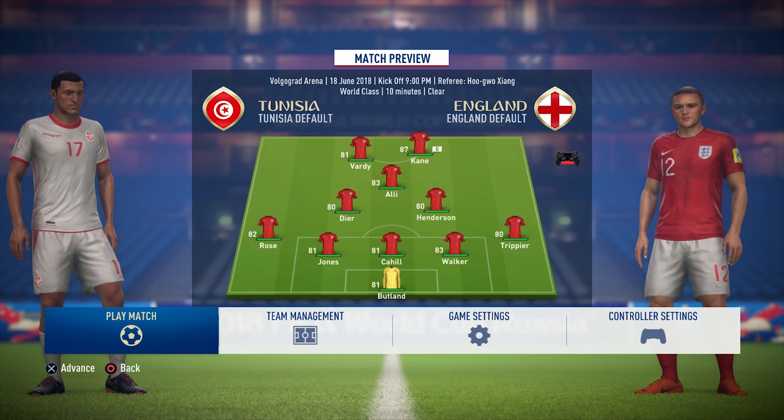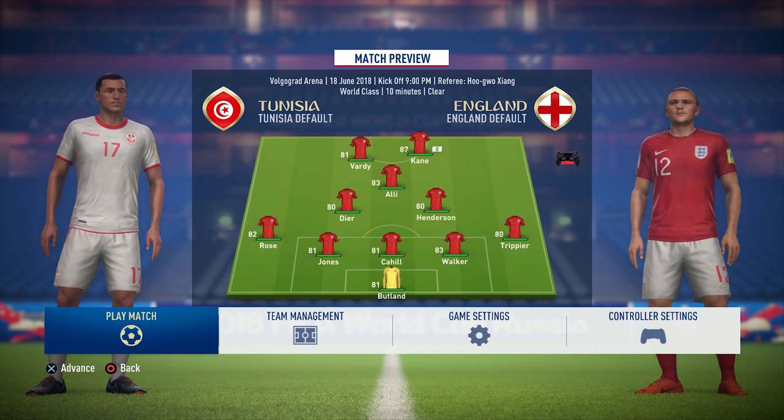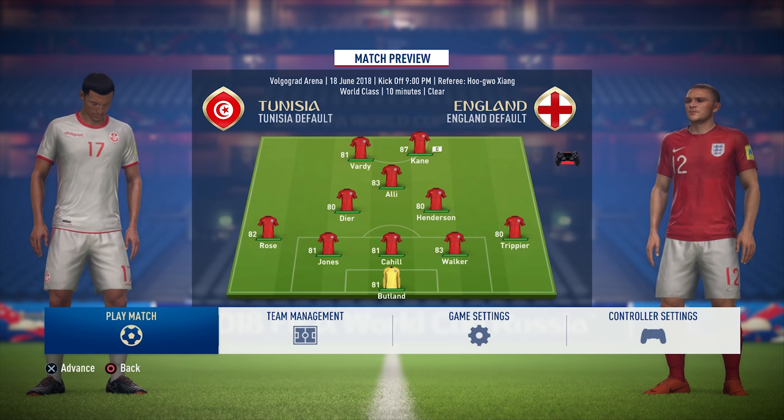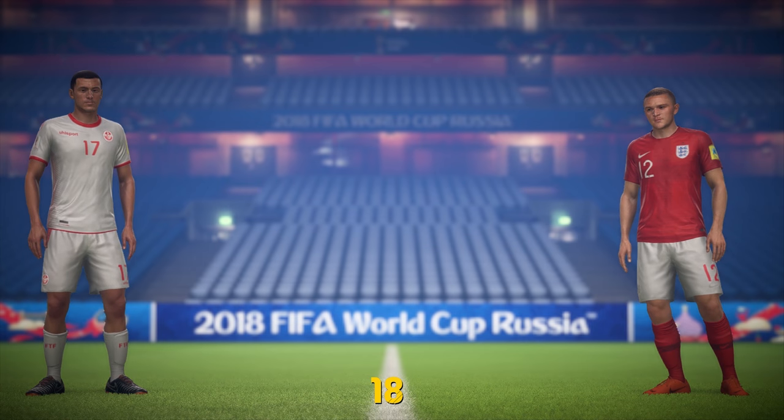It's basically just a slider set that makes the game ten times more realistic than the default gameplay. I'll go into more detail with that later. Starting lineup: Vardy and Kane up front, Alli as the CAM, Dyer and Henderson as holding midfielders, Jones, Cahill and Walker at the back, Butland in goal, and Danny Rose and Kieran Trippier on the wings. Without any further ado, we'll jump straight into this match and hopefully make it an easy win.